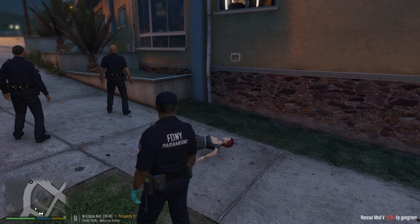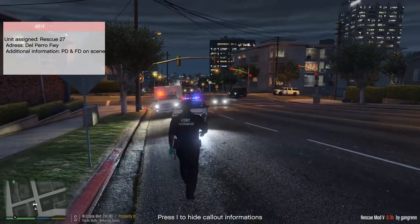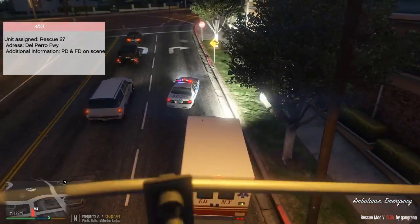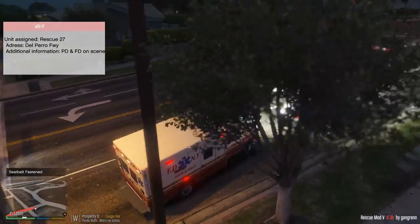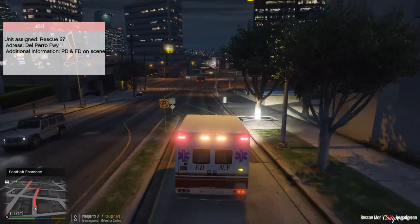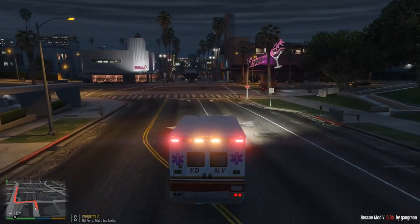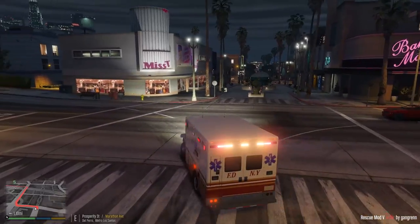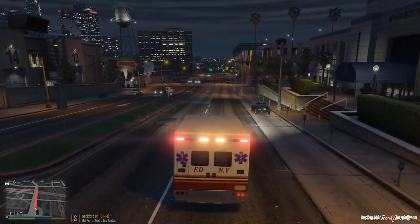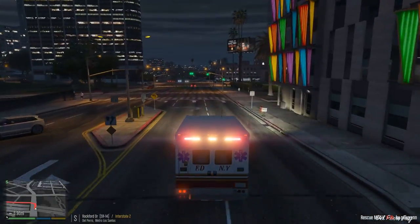Alright, let's go ahead and update our status. Rescue 27 show me available. Rescue 27 respond to an MVA — address is Del Pero Freeway. Alright, we're going onto the freeway now. We got an accident they want us to respond to. We did not see that car — oh! Alright guys, let's try to get to the highway. Let's try to save this person. We've got to have at least one successful save today.